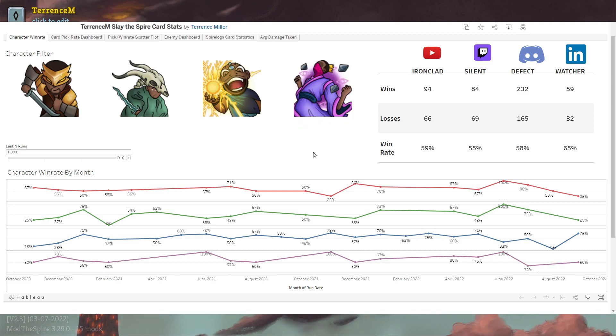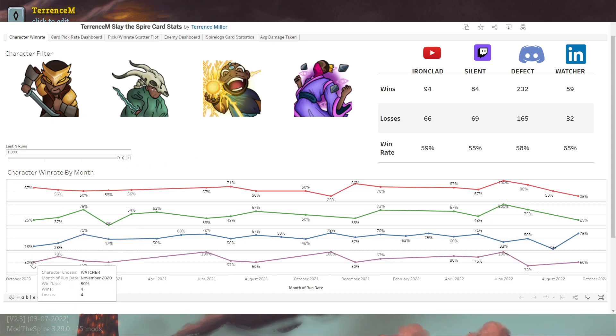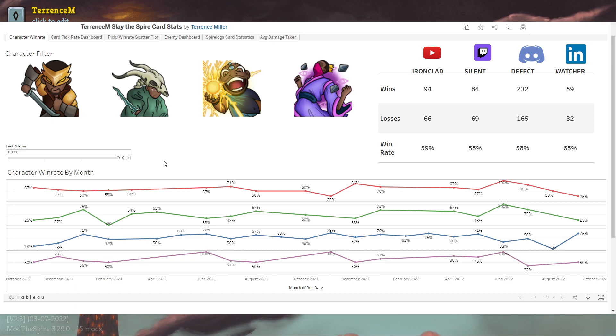This first tab is just a characters table showing wins and losses. Right now it's sorted by the last 1,000 runs, which is all of my runs for the past two years, basically starting back in November 2020. This is the time of the patch that changed all the cards — Blade Ends, Phantasma Killer became a useful card, Reprogram, Upgrade is an actual upgrade — that patch.